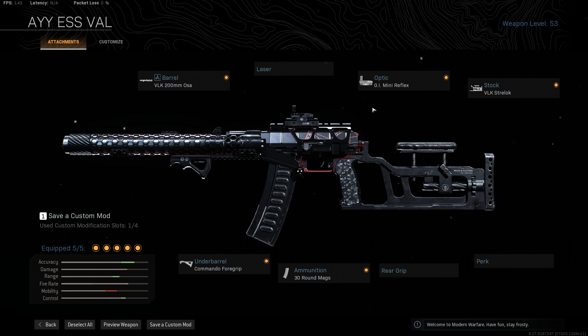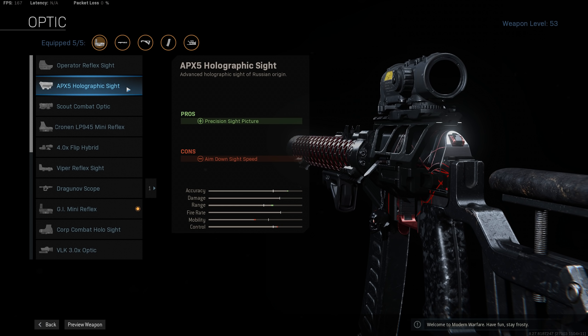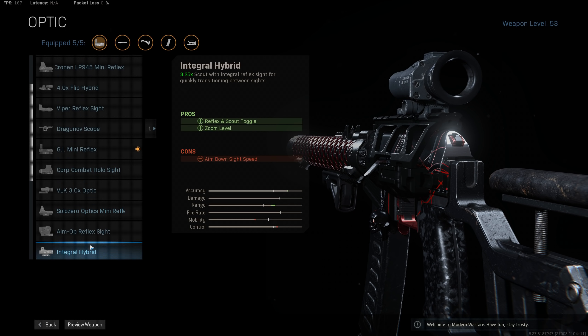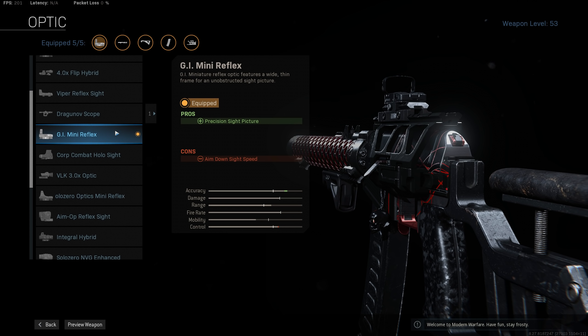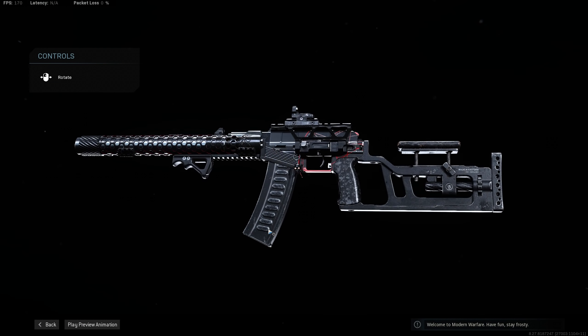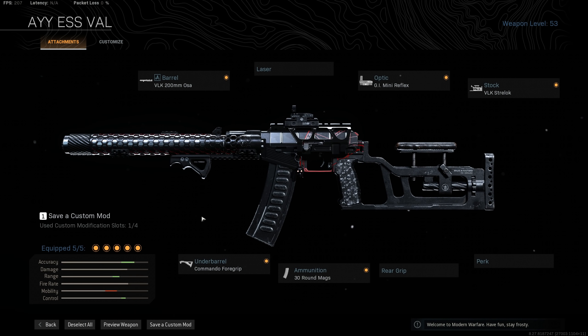For your fifth attachment, you can take any sight you want — a red dot, reflex, or holographic sight. I wouldn't go past a holographic at 1.5x zoom, because you'll end up trying to shoot at targets at longer distances that you'll have little to no hope of killing, since the AS Val just can't do enough damage at those ranges. Limit yourself to close range and use something like the GI Mini Reflex. With that sight you'll down players more consistently and maintain a very snappy 266ms ADS time with this build. You really can flick onto people quite fast with the AS Val.